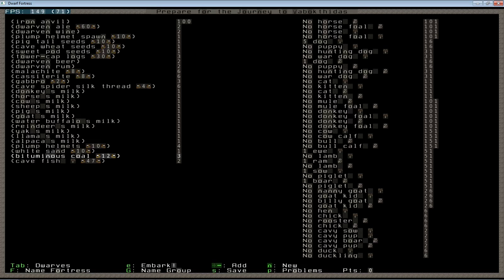Bituminous coal is a type of coal — there are two types, bituminous coal and lignite. This one is the more valuable and produces more fuel than lignite. We will use some of our tower cap logs to produce charcoal, use the charcoal to turn this coal into coke, use the coke to smelt the malachite and cassiterite into bronze, and also use the coke to produce bronze items in our forges. Coal is very cheap to bring initially and produces a large quantity of fuel very quickly.